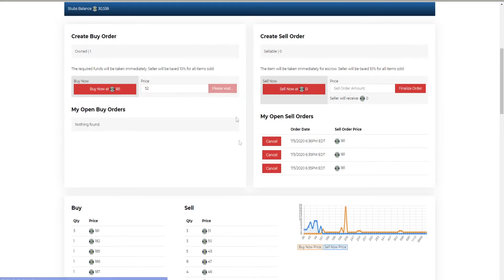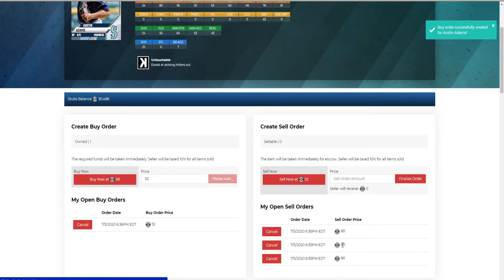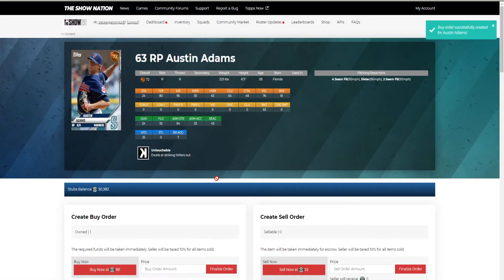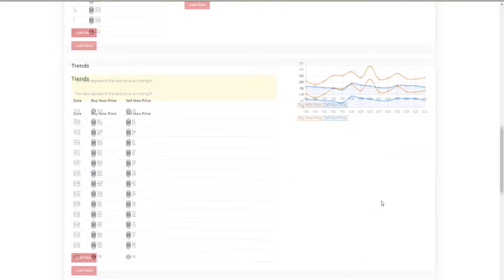If I can get three of them and flip them for 181, that's a nice profit. If you buy for 52 and sell for 181, you're getting about 110 profit per flip. With an hour to an hour and a half, this is probably the best approach. Know the market - I've said this every episode. The show zone will tell you when prices go up and down.